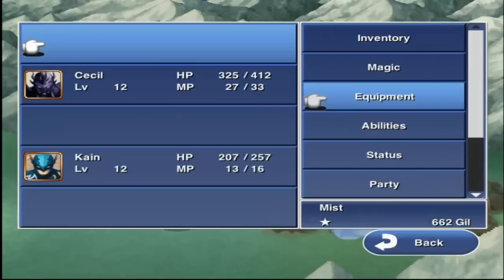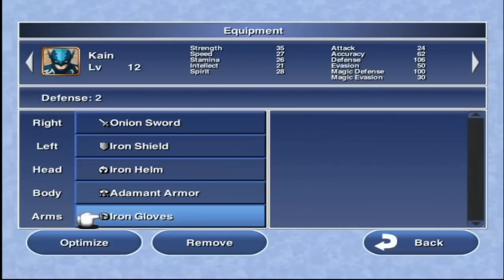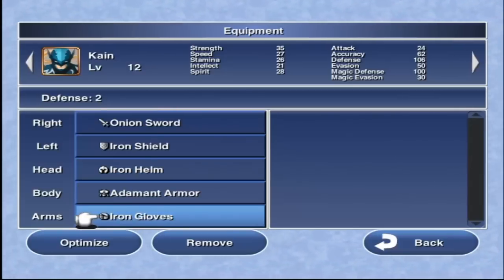Something to mention here: if you're afraid that Kain is going to run off with the Onion Sword and the Adamant Armor and you forget to unequip them, the Onion Sword and Adamant Armor will actually be put back in your inventory. He won't run off with your valuable gear — he'll run off with the Iron Shield and Iron Helm he's got equipped. The Adamant Armor and Onion Sword are returned to your inventory, which is really nice. If you have even one Adamant Armor, you're good to go, because the Adamant Armor is amazing.